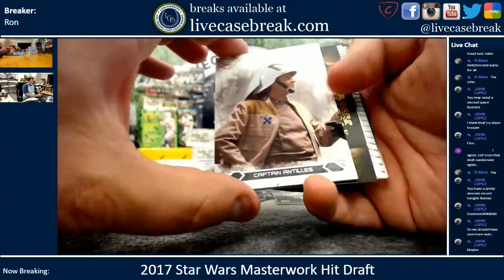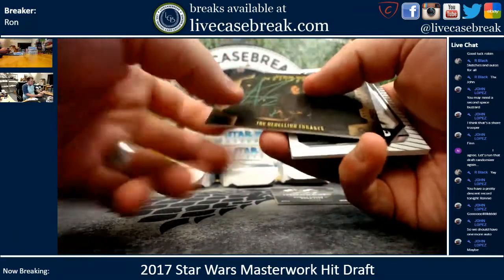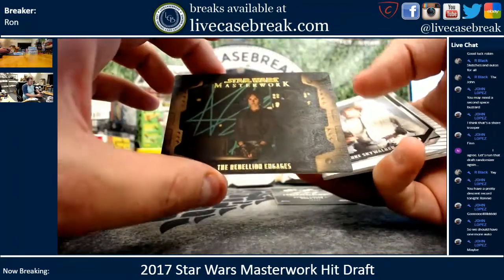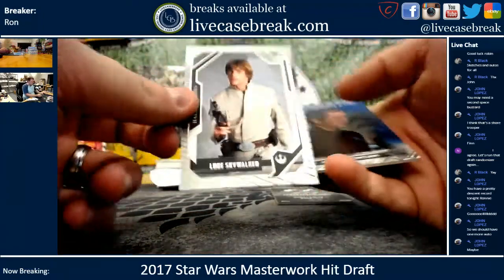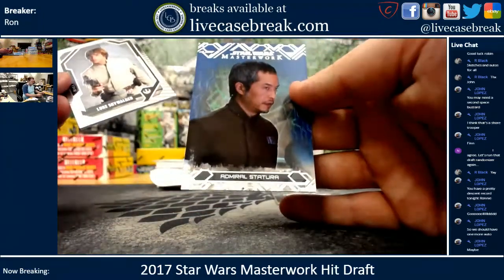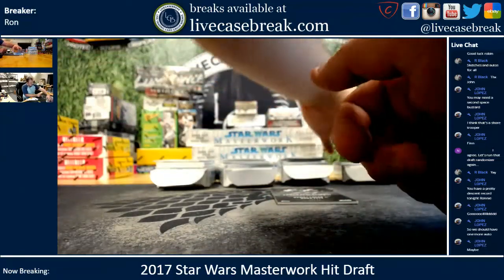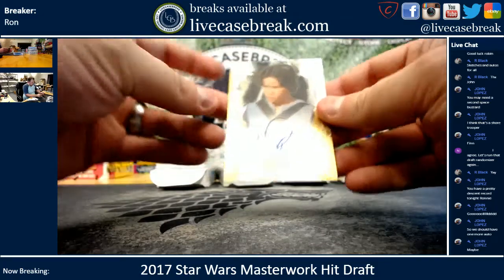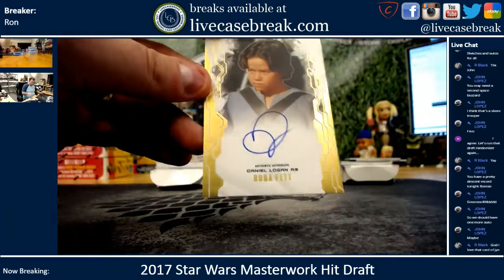We've got Captain Antilles, we've got a wood — the Rebellion Engages, 20 out of 50. This is a good box overall. Luke Skywalker Halls of Heroes blue, admiral Statura, and we've got 10 out of 25. Daniel Logan as Boba Fett gold.